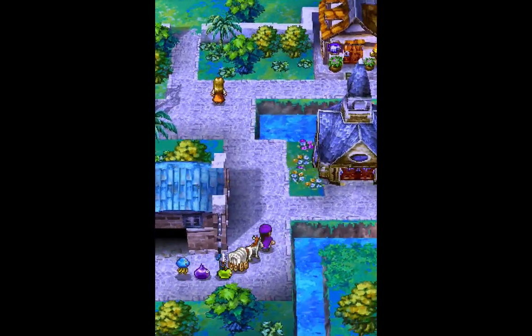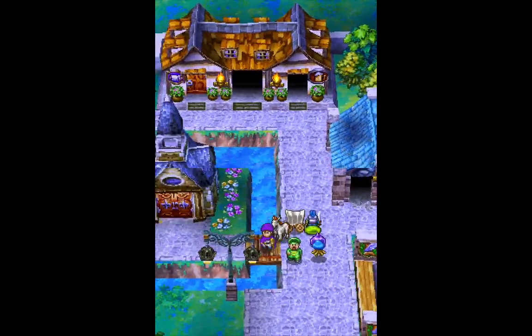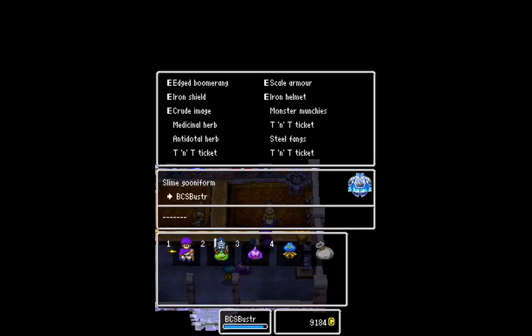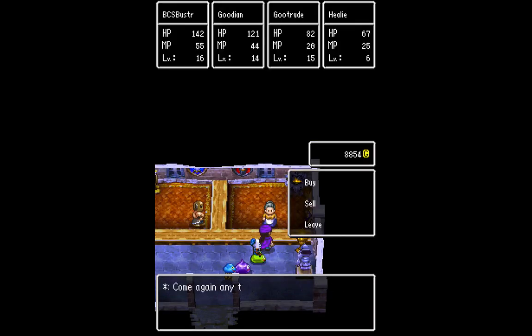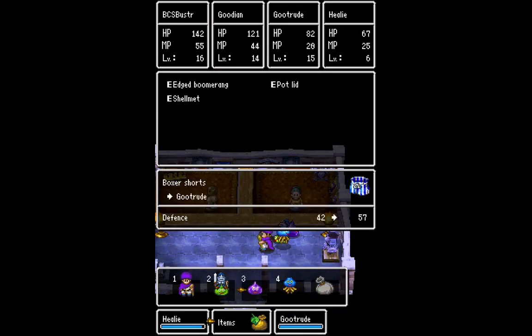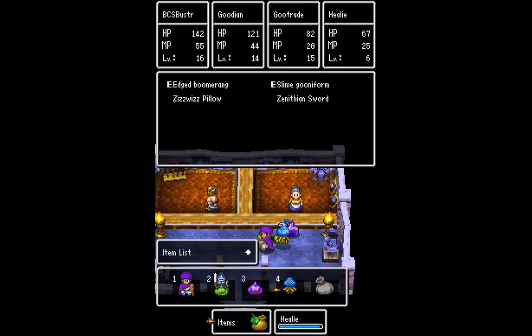Let's go ahead and purchase some armor. There's one thing I want to get armor-wise — I want to pick up a piece of equipment for Gootrude here. Let's get Gootrude a slime Gooniform. Actually, I'm going to give this to Healy. I'm going to invest in this slime Gooniform — it's only 300 gold, so it's pretty cheap. Now I want to transfer the boxer shorts over to Gootrude — you should be able to equip those. That'll kind of balance out the defense there.